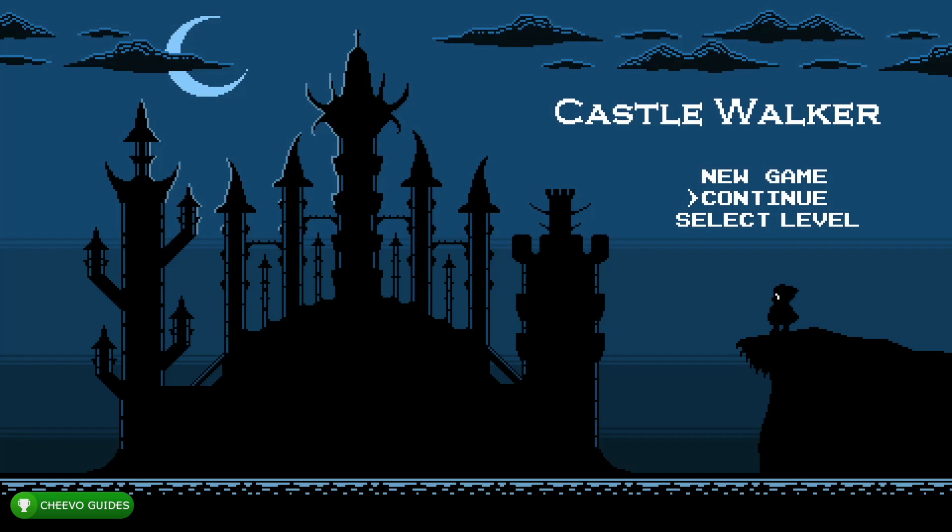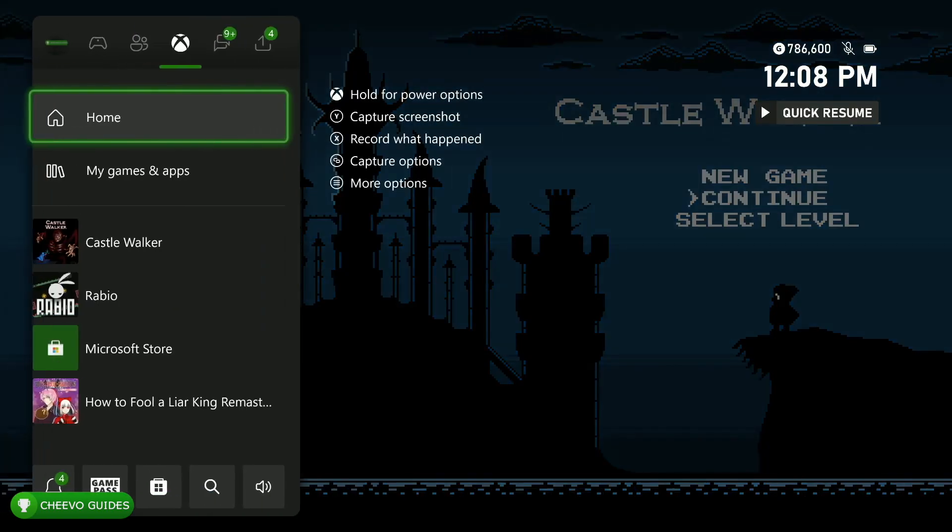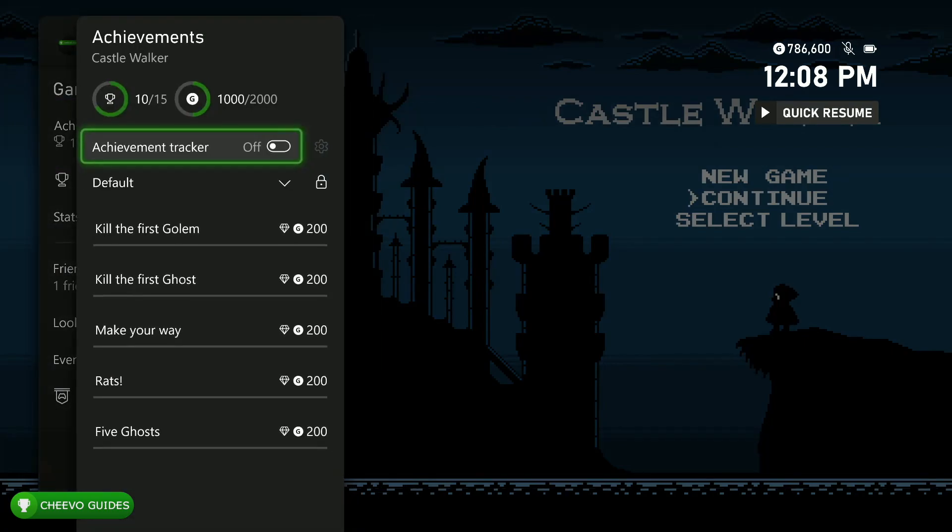The game is published by Desert Water Games and it's developed by Alexander Boderenko. I want to point out the game does have a Windows 10 stack and the stack just got an update as well, so you can get 2000G in the Xbox version and 2000G in the Windows 10 version. On top of these being really easy achievements, the game is only $4.99 per version. If you guys haven't picked it up yet, I'll have a link down in the description below.